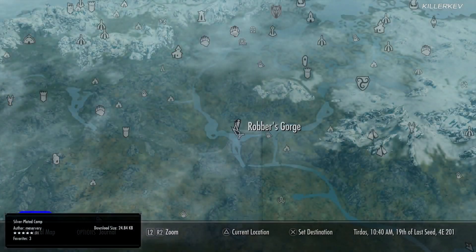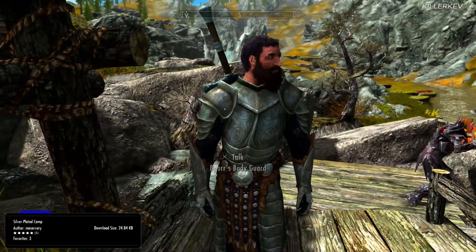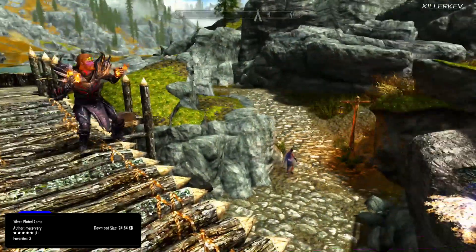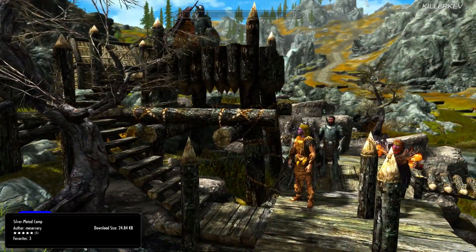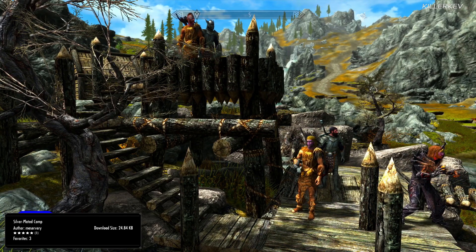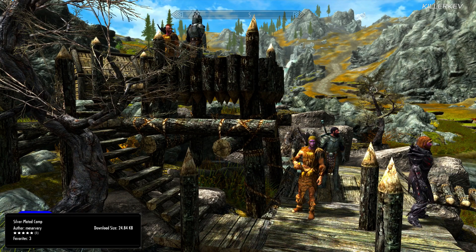Silver Plated Camp, coming in at 24.8 kilobytes. Head over to Robber's Gorge — it is now called the Silver Plates Camp. There are a lot more NPCs that belong to this particular camp, and other mods from this mod author are enclosed within this particular mod. So a few familiar faces if you've been following this mod author on the Bethesda.net website. Also added a lot of extra things to the camp as well.